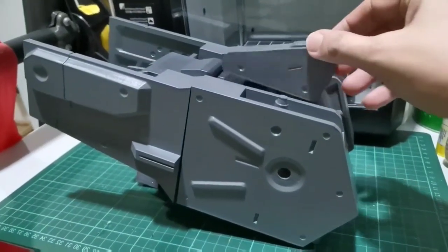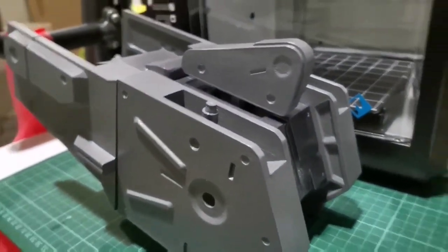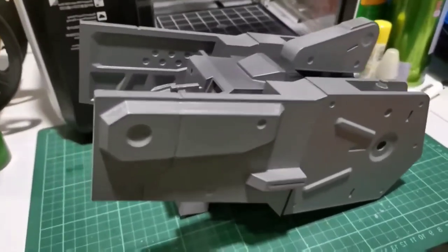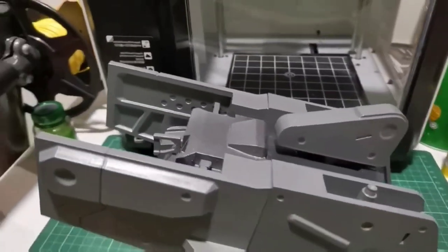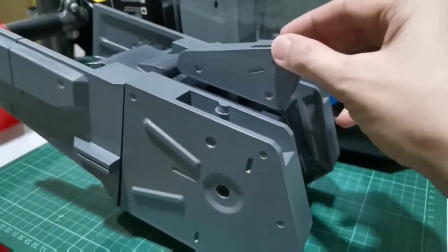As you can see here, this is the 3D printed main unit of the body. It does have several parts assembly required. The top main sensor unit is rotatable too, which is a nice touch to the overall body.